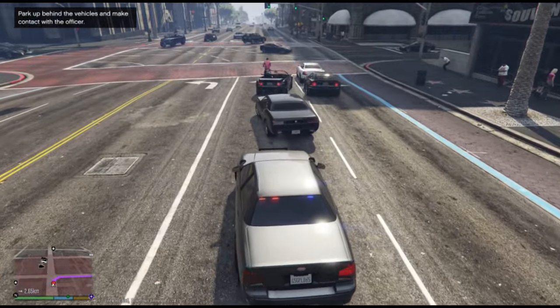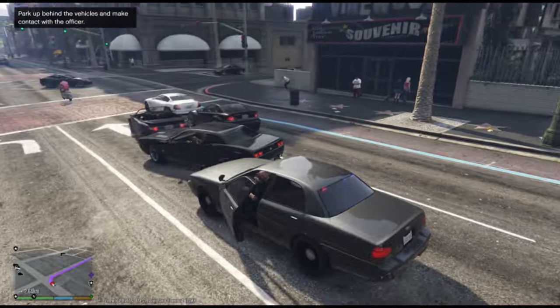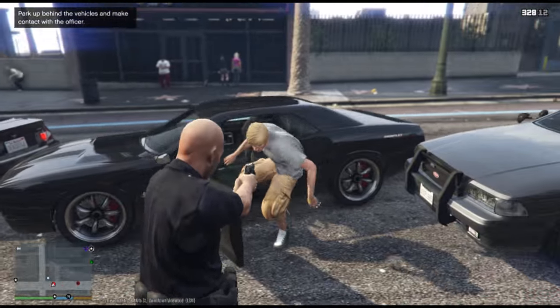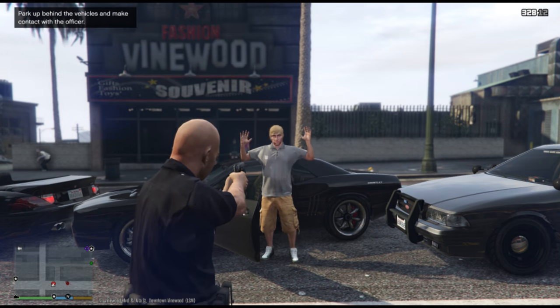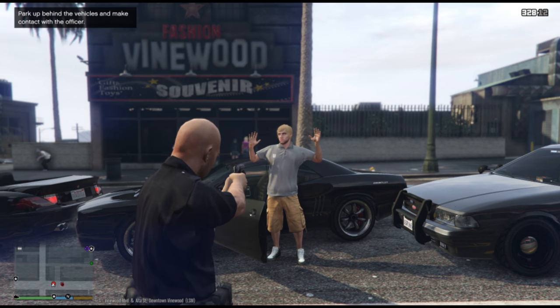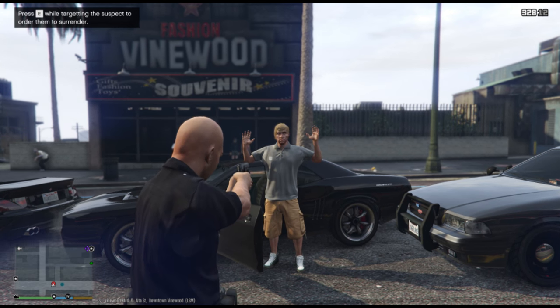Looks like he got stuck at a traffic section here — we're going to use this to our advantage. He's wedged up. Get out of the vehicle, hands above your head! We are south on Vinewood and Alta Street, suspect has gotten out of the vehicle.